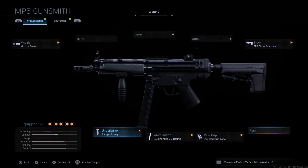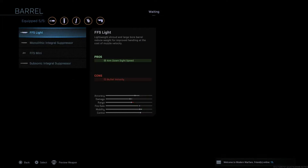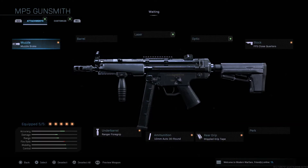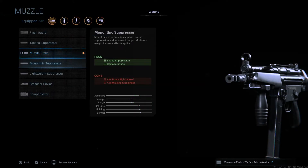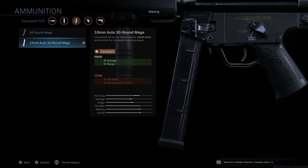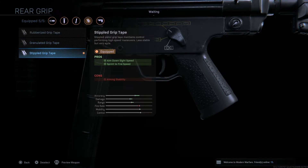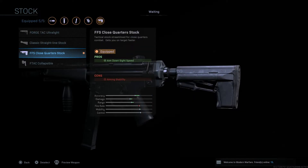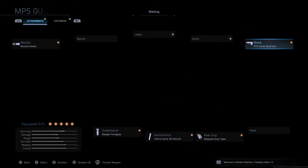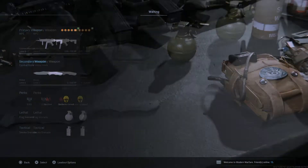Now for the MP5 class — this is something I'm currently testing. I'm not 100% sure yet, I need more time to test it. I'm using the Muzzle Brake for recoil stabilization, and a foregrip for recoil control and aiming stability. The 10mm Auto 30-Round mag is the best thing you need — it really converts this gun into a great weapon. I also have Stippled Grip Tape for sprint-to-fire and aim down sight speed, and the Close Quarters Stock to boost aim down sight speed, which is important for this semi-rush class.